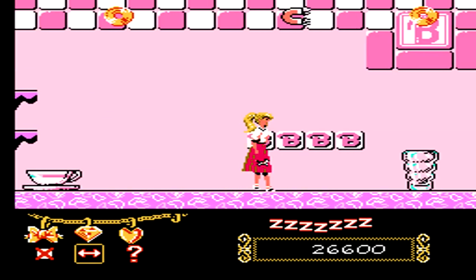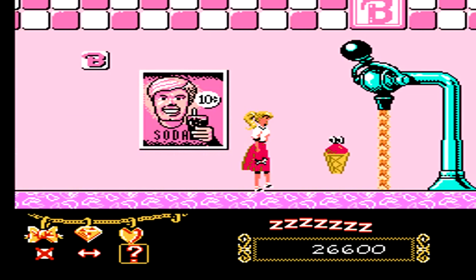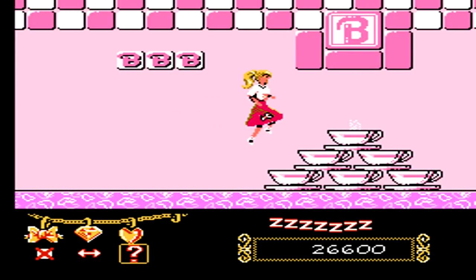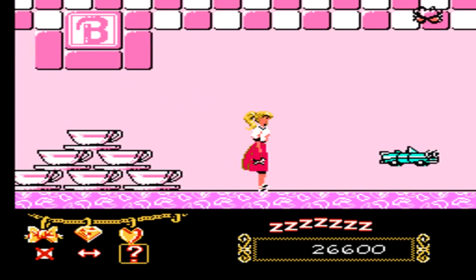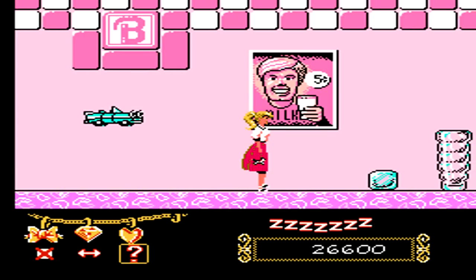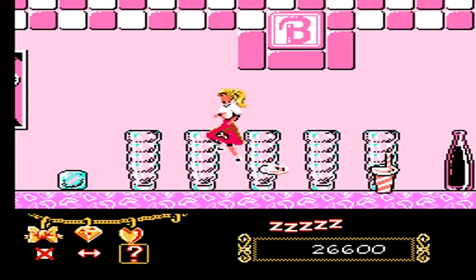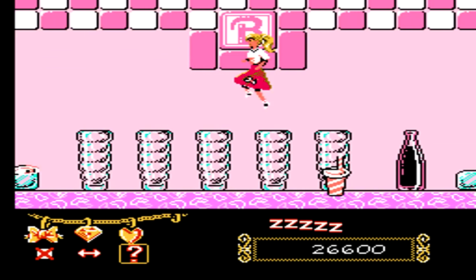Our next dream has Barbie in a soda pop shop, having her going back to the age of the 50s. Over here, throw a heart at the ice cream cone and the ice cream will fly up into the air and turn off the soda fountain. Watch out while jumping on these coffee cups so that you don't try to jump on the top one while steam is coming out. One of the most annoying enemies in this level is a cup of soda — it shoots a straw straight up to hit you, as well as throwing its lid off, even though it keeps the straw in so it can keep firing over and over again.